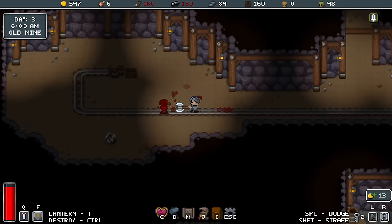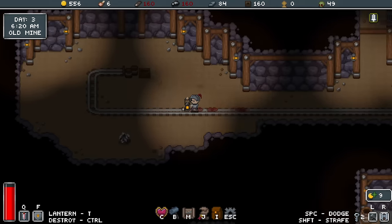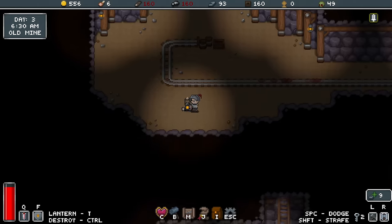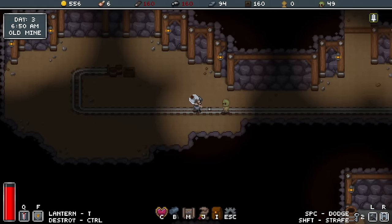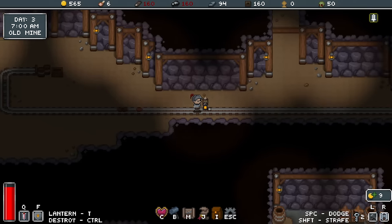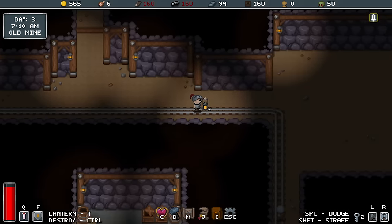One just popped out of the ground — better put him back in it. That one seems a bit faster and a bit weaker, so there must be some level of variety of zombies.